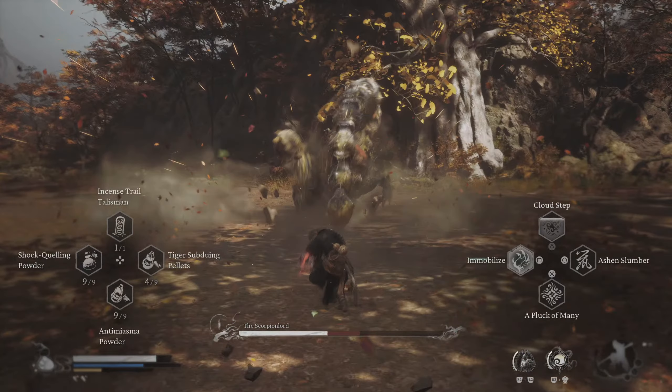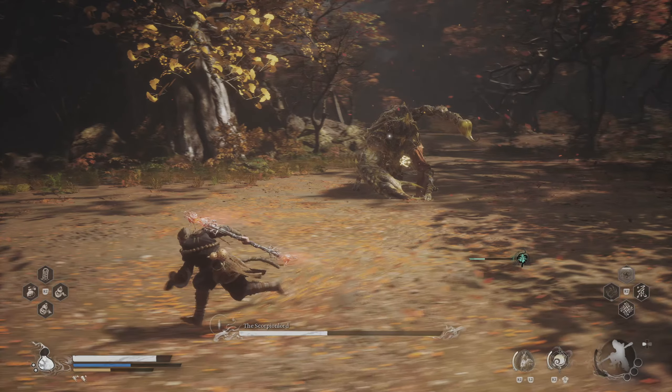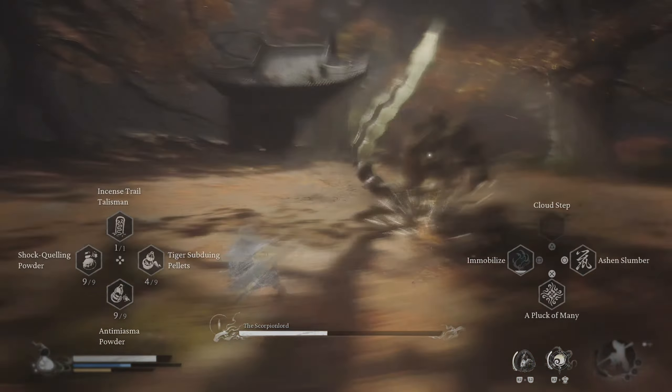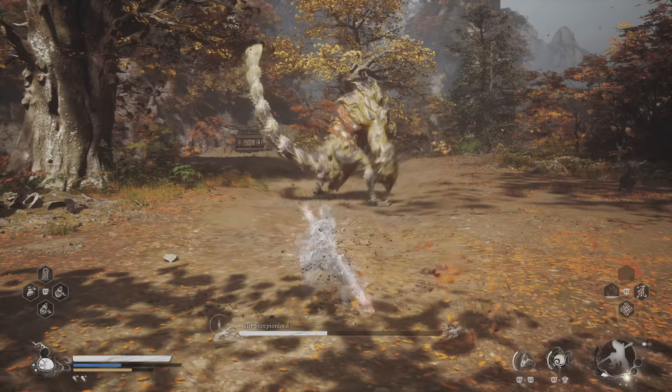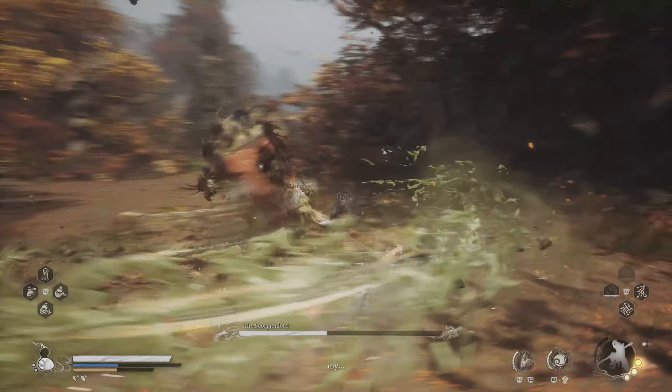After the third time that you stagger him, he will immediately charge at you twice. So right after your attack, immobilize him immediately and run to the sides to avoid his first charge. Don't attack him — just wait for Cloud Step to be ready again and use it right away. Hopefully it will come back in time before his second charge. Then just go back to drinking and charging. For any consecutive staggers, he will cycle through those three actions in sequence again.